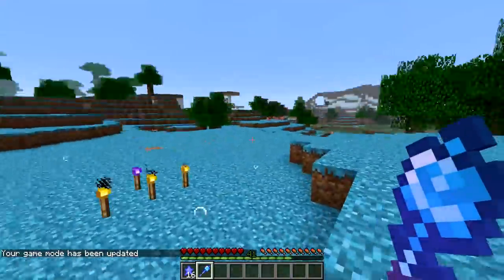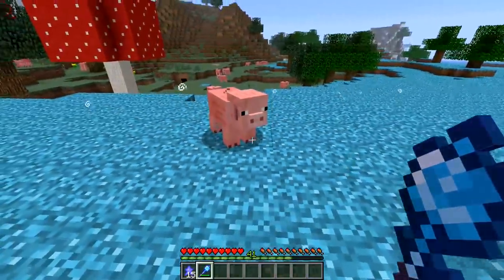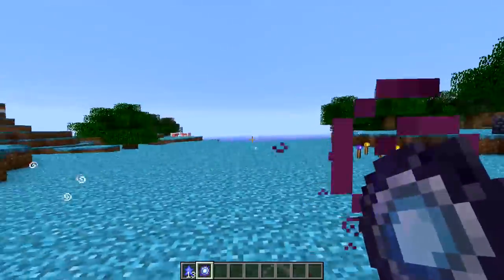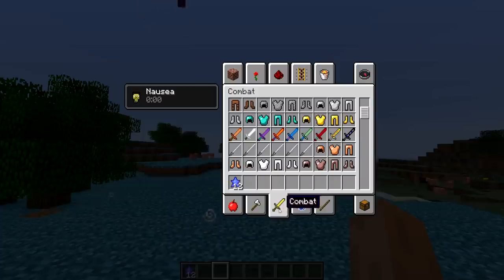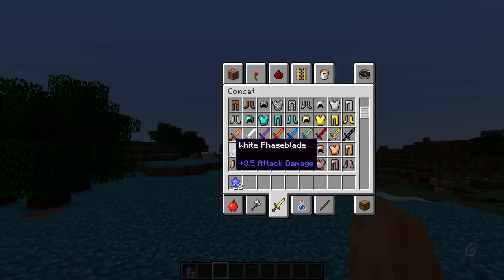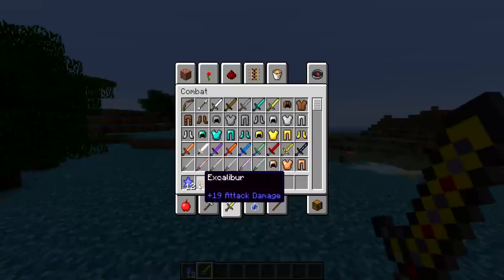With mana, the ice rod throws ice blocks in place. And since we have mana, the magic mirror works - boom, puts us right back at our spawn point. Now let's look at some weapons: phase blades, and Excalibur, which doesn't look like the Excalibur at all, but the texture at least is similar even if the size and shape aren't the greatest.